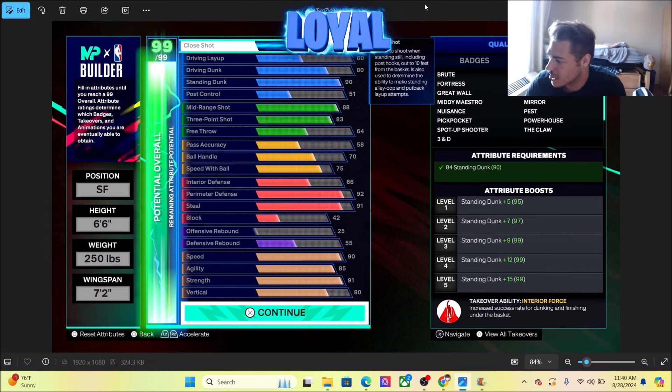Of course you got the takeovers right here — we got Brute, Fortress, Great Wall, Mini Maestro, Nuisance, Pickpocket, Spot Up Shooter, 3 and D, Elevate, Glue, Make It Rain, Mirror, Pest, Powerhouse, and The Claw. Oh my god, that sounds insane.